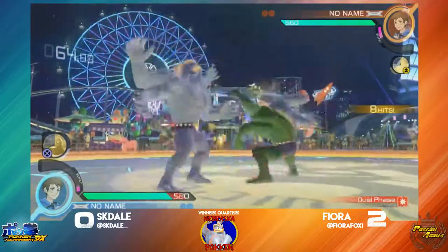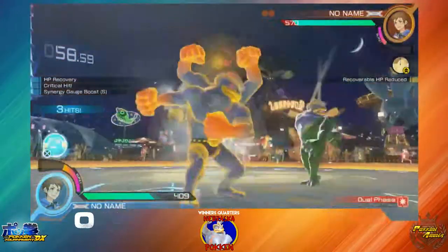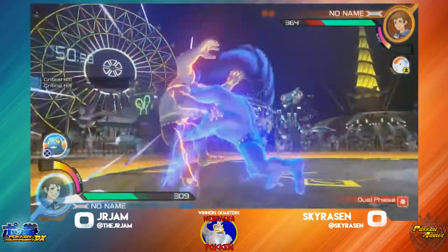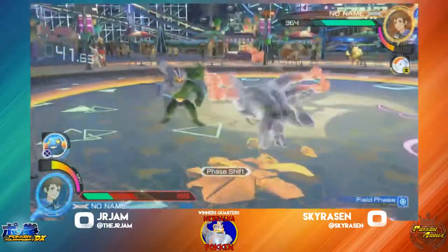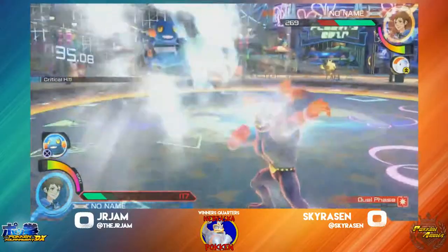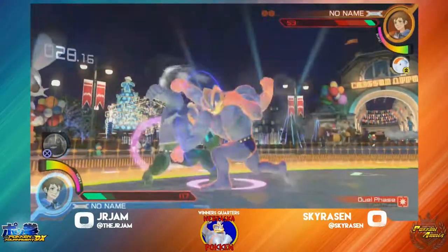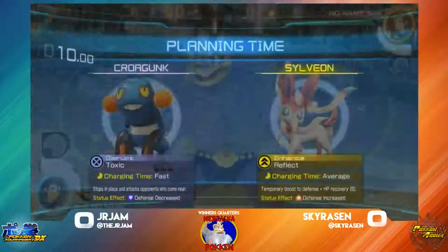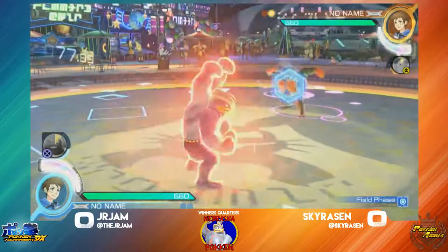Goes for the close combat, punishes with close combat. Counters against the homing attack, able to land that. Able to punish the whiff. Gets the bulk up. Nice cross up there from Junior Jam. Gets the grab. Gets hit by one lasting hitbox as that counter-attack. Goes for the Croagunk block setup. And Skyrazin's going for that jab reset. Able to cancel out the projector.